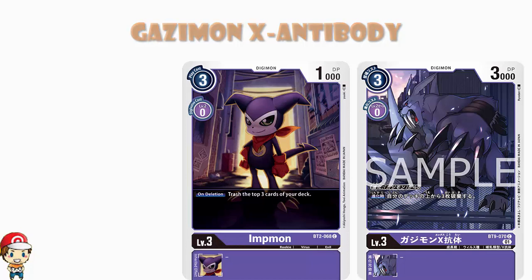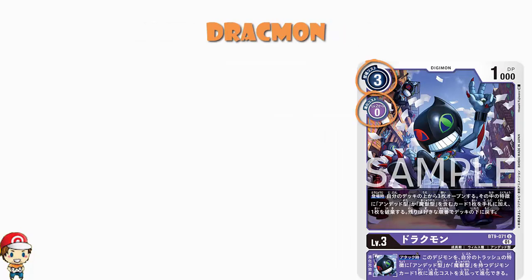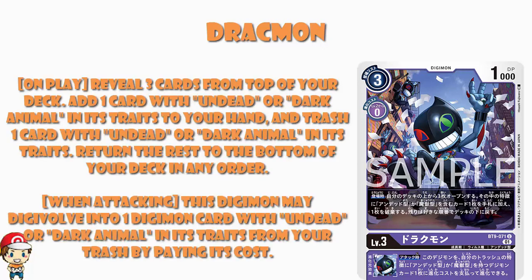Sticking in level 3, we've got Drachmon here. Free cost to play normally, zero cost to Digivolve, 1,000 power — that is very low. We're going to need something a little bit more, because 1,000 power is absolutely terrible. But when you play, you reveal the top 3 cards of your deck. You can add 1 card with Undead or Dark Animal in its traits to your hand, trash 1 card with Undead or Dark Animal in its traits, and the rest go to the bottom of your deck in any order.